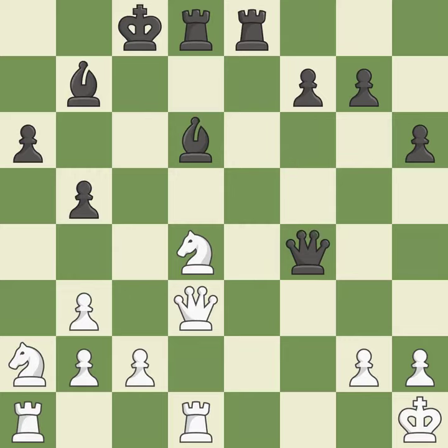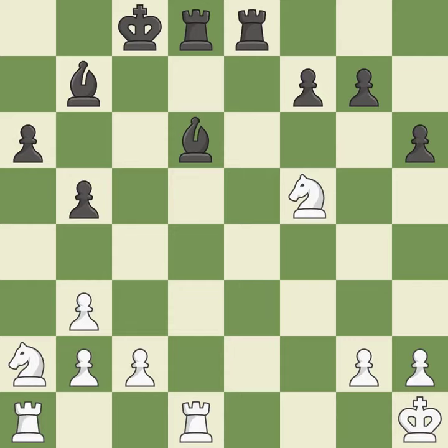This poses a checkmate threat — it is ideal. This provides an equal exchange of parts — it is quite good. It is a fair deal after all captures — it is ideal. This exposes a bishop attack — it is ideal. A pawn that was being attacked and had no defenses is now protected by this — that's good.